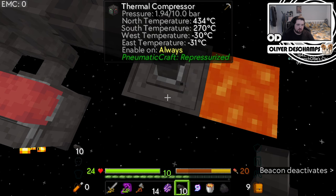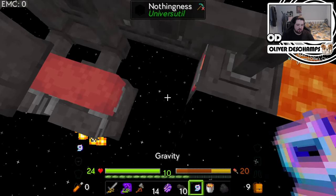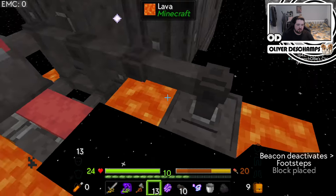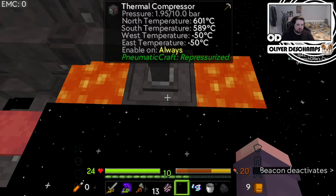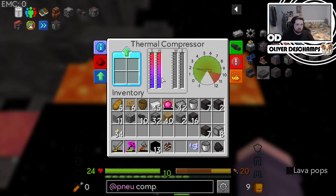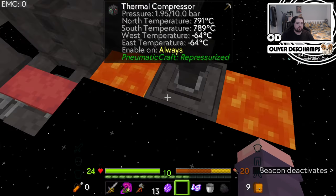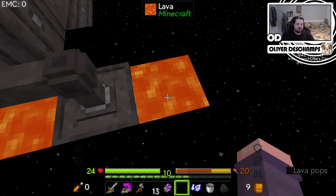North side, south side, west side. Do I want this side to be hot as well? If we put this here and we put that there... I'm not too sure what's supposed to be happening. Problems. Insufficient. Place a hot block on any side of the compressor and a cold block on the opposite side. Okay, so if a hot block's there, cold block needs to be here.